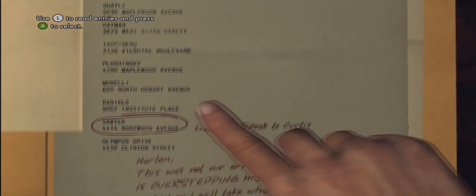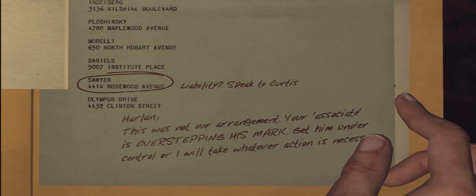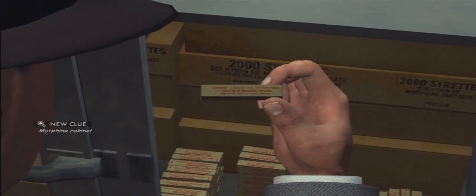Be sure you scroll down and click on Sawyer, which is highlighted already for you. There's also another page you can check out. Next, head back into the room that you came from — you'll find a case over next to the wall. Pick that up; you're going to find some morphine. Be sure that you investigate it in order to get the clue off of it.